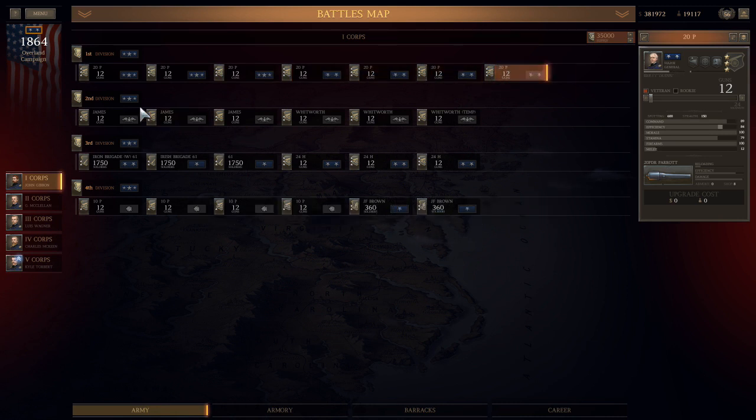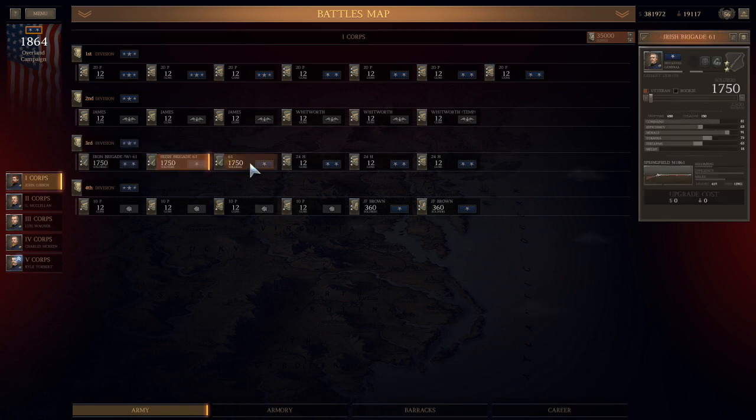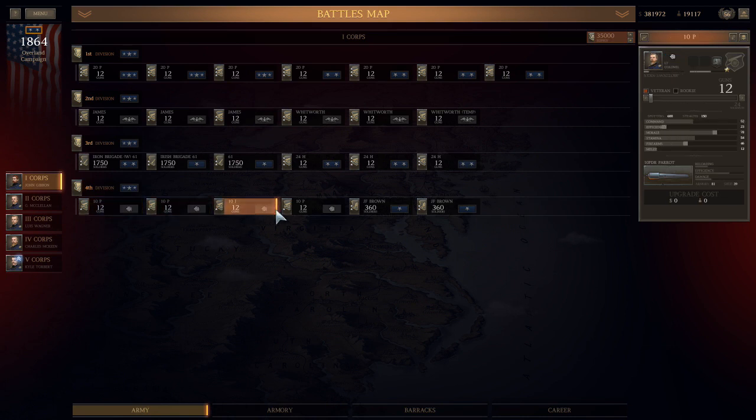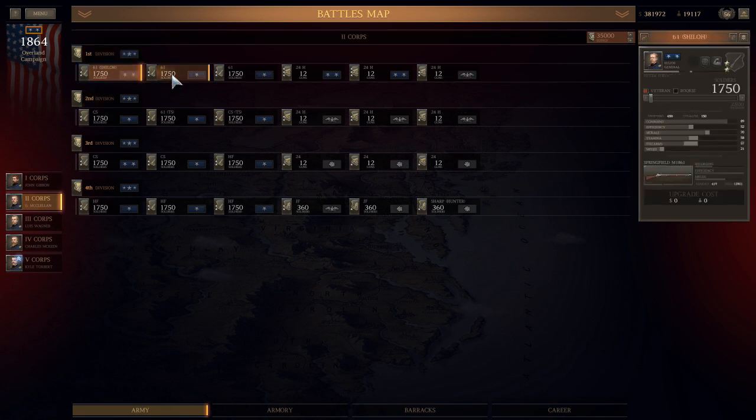1st Division is all 20-pound Parrots and all three stars. In 2nd Division you'll notice three James and three Whitworths, and they're all two stars. 3rd Division is actually a defense force to protect the artillery — three infantry and three 24-pound howitzers, and the 24-pound howitzers are all three stars. 4th Division is all 10-pound Parrots.